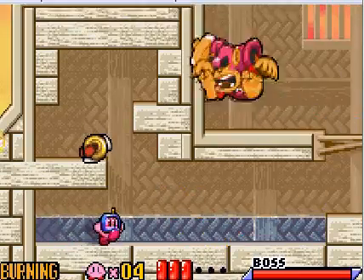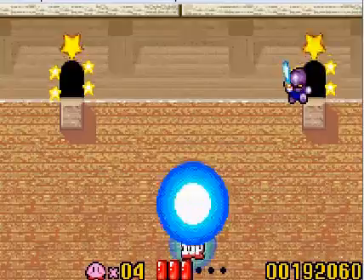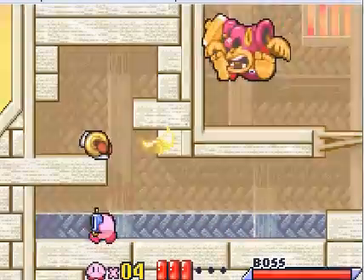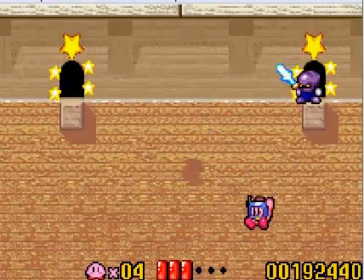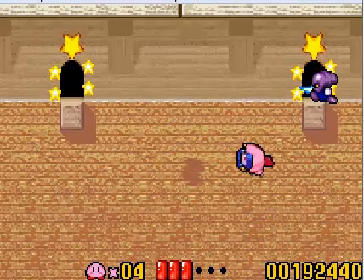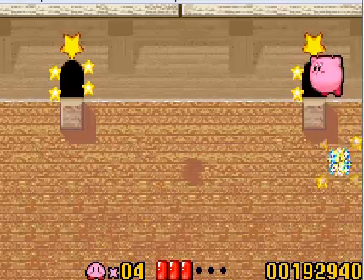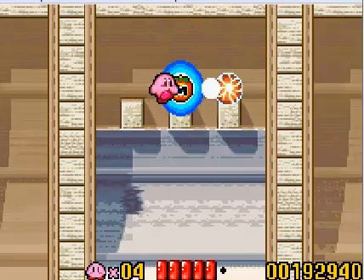It's right behind the bomb. You see this little opening right here? You go into that. I'm going to get rid of my... Now, what you need to do here — there's a laser guy in here, and you need to get him.